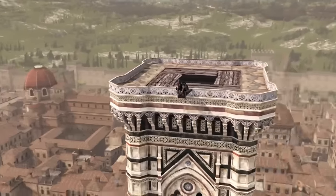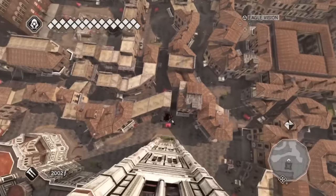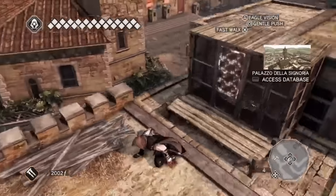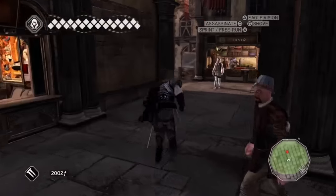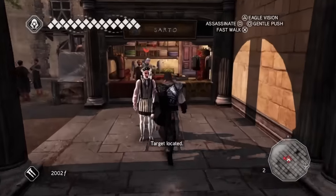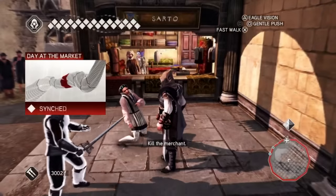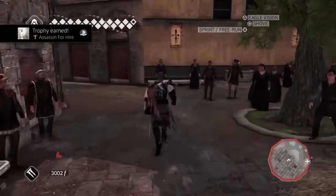After finishing the last two tombs, I decided to celebrate by performing a leap of faith from the top of Giotto's Bell Tower in Florence. I also realized I still had one more side mission trophy left, which was for completing my first assassination mission, so I quickly got that — Assassin for Hire. Good rates as well.